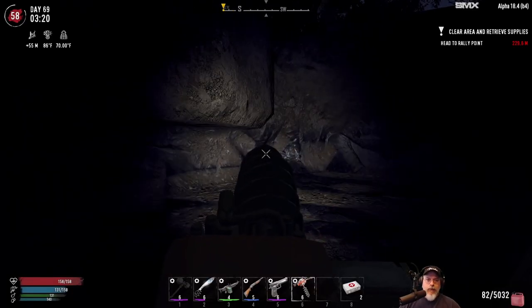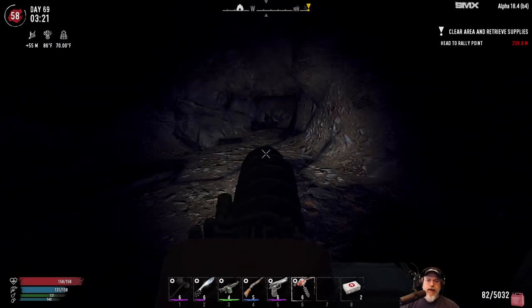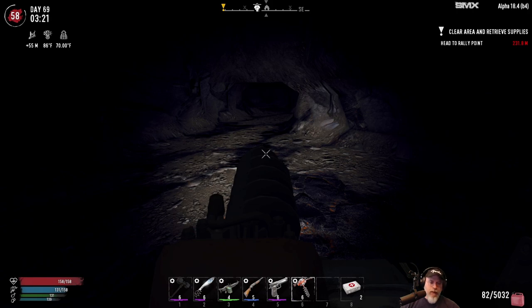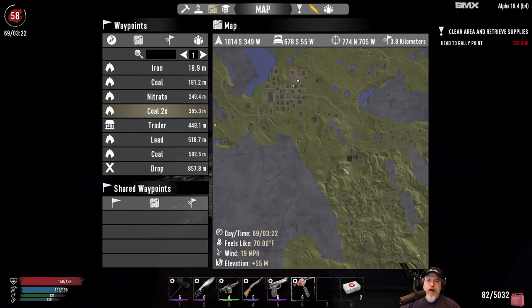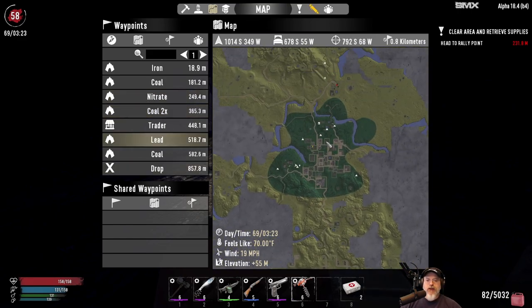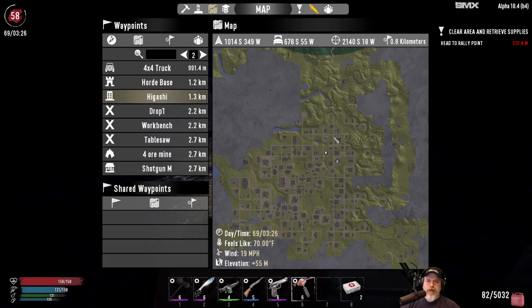Welcome back everybody to 7 Days to Die. I'm an old guy gaming and this is the Wasteland Survival Series where we play this game on Insane Difficulty. The zombies are all set to nightmare speed and we play on a map that's made up almost entirely of the Wasteland biome, generated by the Nitrogen World Generator. We do have one small green biome and we are currently working in the green biome to get leveled up and geared up so that we can go into this mega city here and loot the crap out of it.